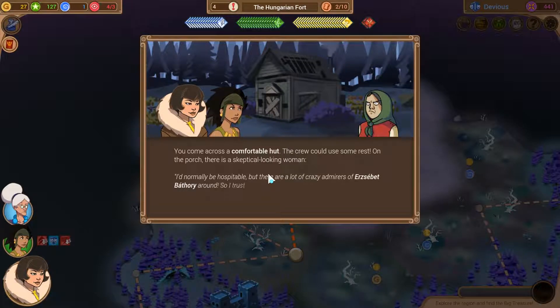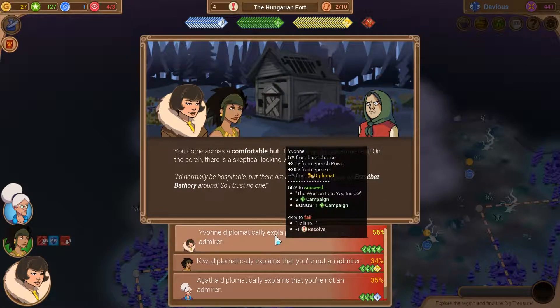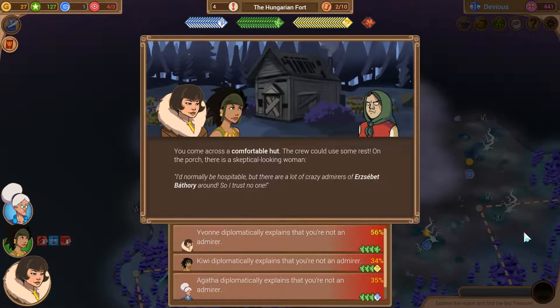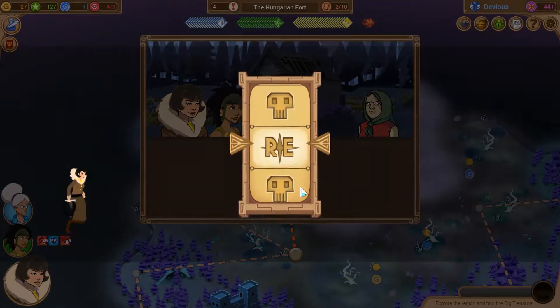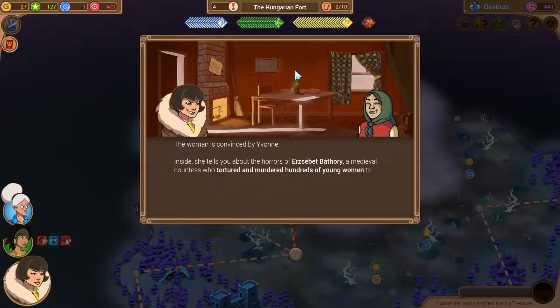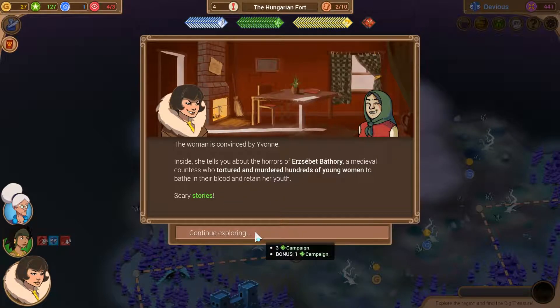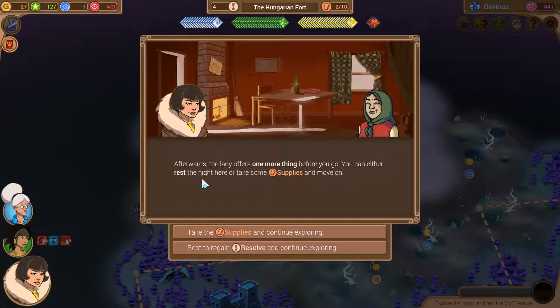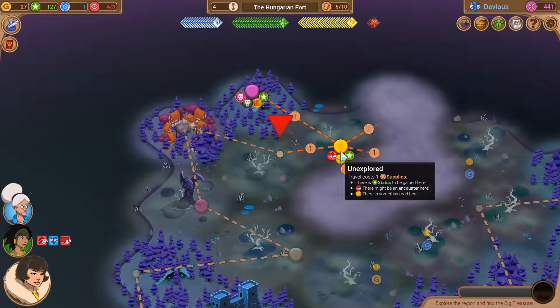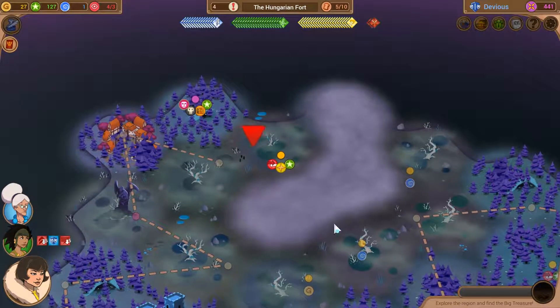We come across a comfortable hut. On the porch there's a skeptical looking woman: 'I'd normally be hospitable, but there are a lot of crazy admirers of Elizabeth Bathory around - I trust no one.' We're not an admirer - please let us in. 56% chance - and that's it, nice! The woman is convinced by Yvonne. Inside she tells you about the horrors of Elizabeth Bathory - the medieval countess who tortured and murdered hundreds of young women to bathe in their blood and retain her youth. We have plenty of resolve, so let's take the supplies. And yes, these epic encounters usually have a weakness you can uncover.